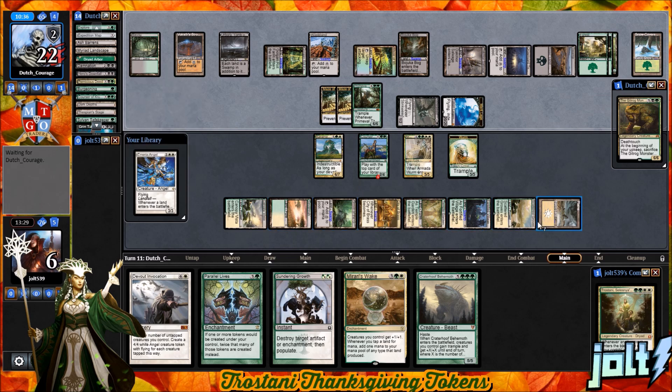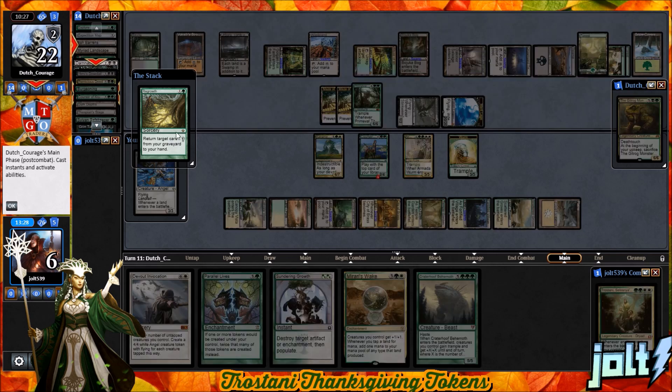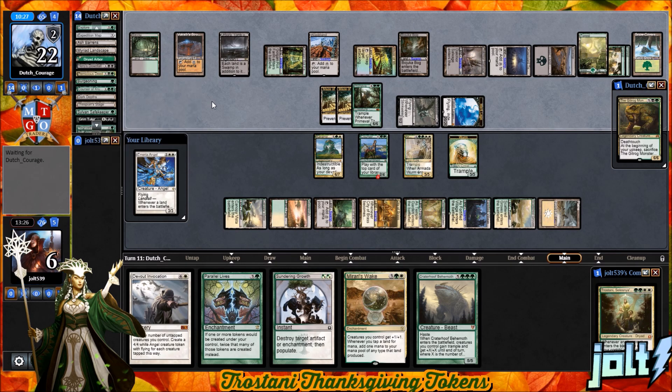Our opponent goes for Regrowth, returning a target card, and goes for Damnation. That's fine — it's going to take care of the Marit Lage token and Primetime. Karametra's going to be indestructible, so we'll be okay. The only thing is, if we're going to go for Crater Hoof, we have to watch out for Maze of Ith when going for lethal, as it may complicate how many creatures we have for enough lethal damage. Karametra's still going to stick around and clear the board. We also haven't seen Life from the Loam for them to restage Dark Depths.